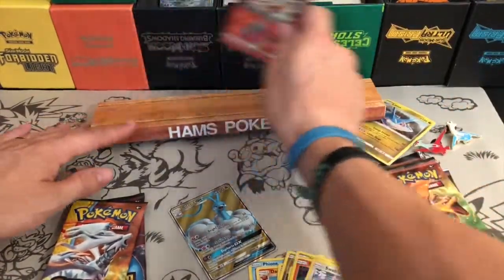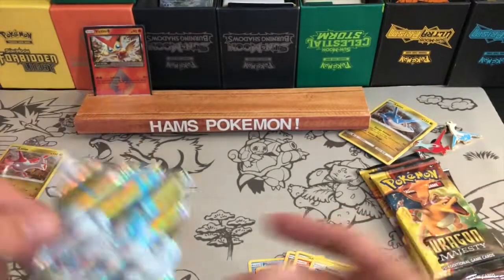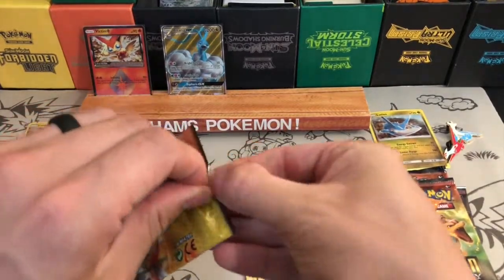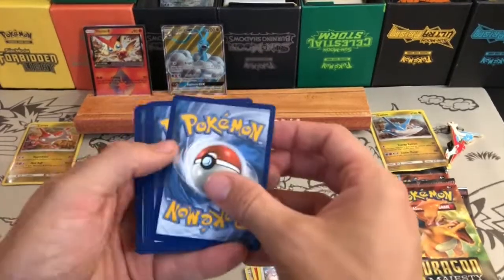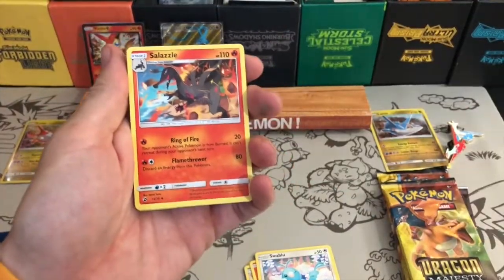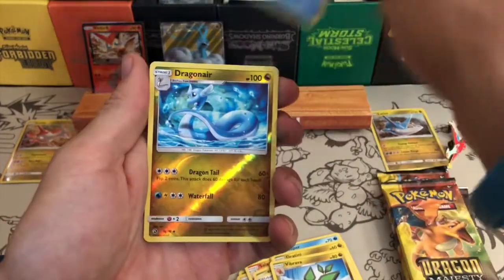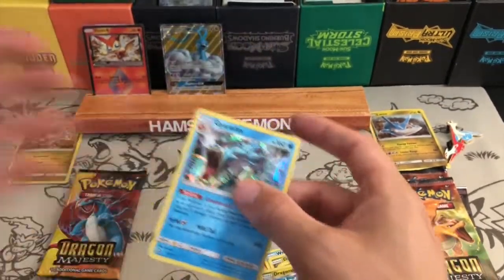I'm really excited by this set. It's a small set but there are some really awesome looking cards in it. The Charizard and the secret rare - a gold Krokorok card - is such a chase card right now, going for roughly around $120 at time of recording, which is absolutely insane for one card. There are also some really good full arts and secret rares. Pack 2 has a Dragonair reverse and a Gyarados holographic - very cool.